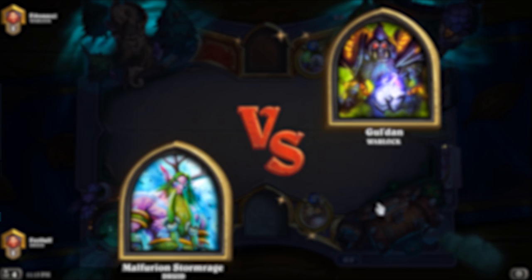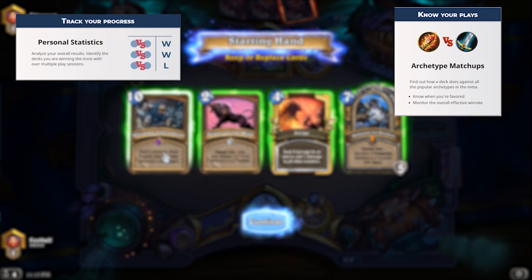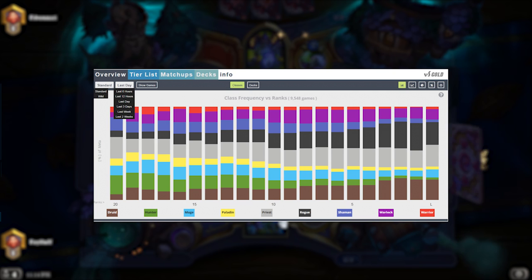Now all these features are completely free to use, but for those who like to speculate to accumulate, they also offer paid features. HSReplay Premium offers to track your own stats and show matchup-dependent information, as well as more advanced meta filters specific to location and rank. Vicious Syndicate Gold, on the other hand, provides access to Data Reaper Live — a tool that updates in real time showing you trends and patterns as they emerge — as well as removing ads from the site.